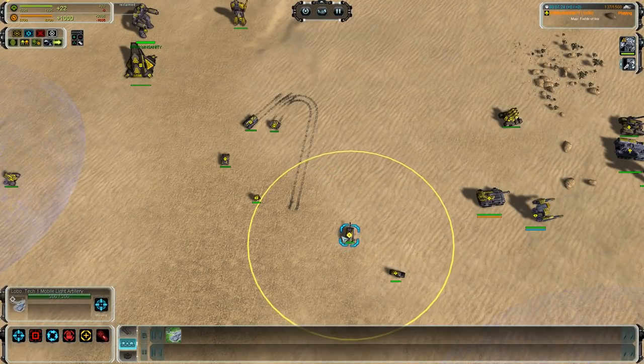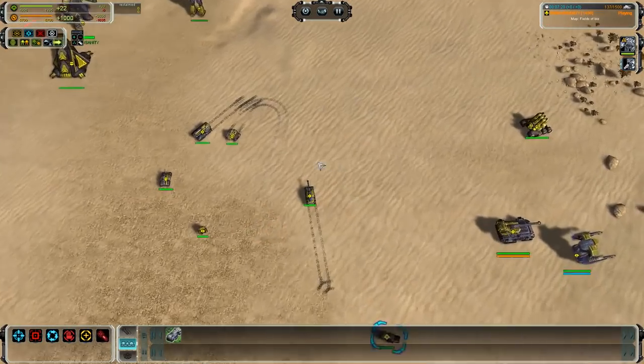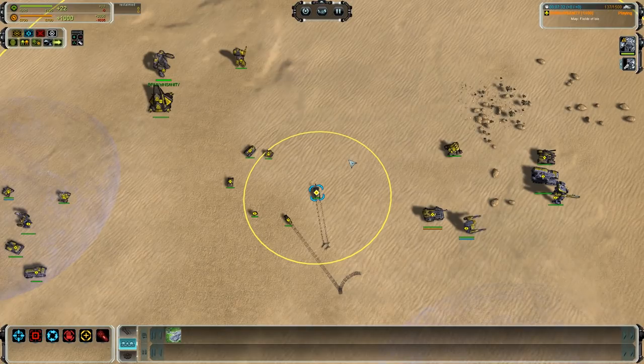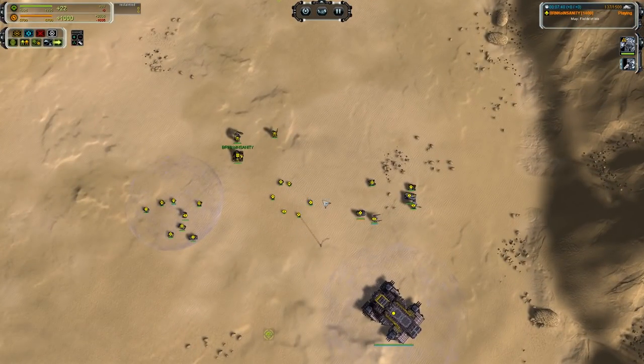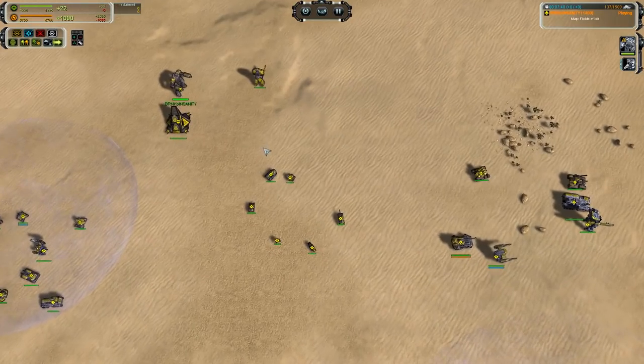The Lobo is the best building destroyer out of any of the other tanks - very high alpha damage and very good area of effect. However it has a slow fire rate, it is not great versus units, and it only has vision at the radius where it lands its shot. You're going to want to mix a few of these into your T1 forces, just enough to nail the tech one point defense, and not a whole lot else.